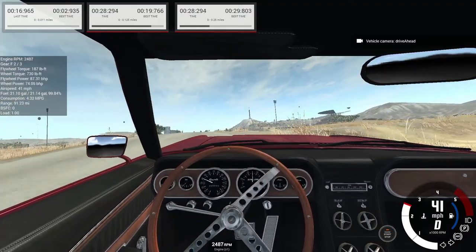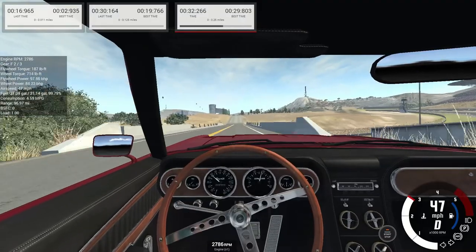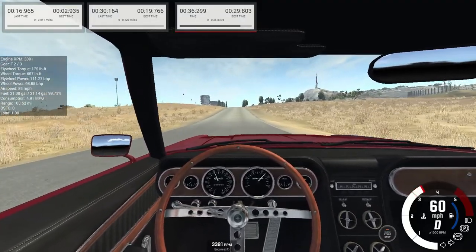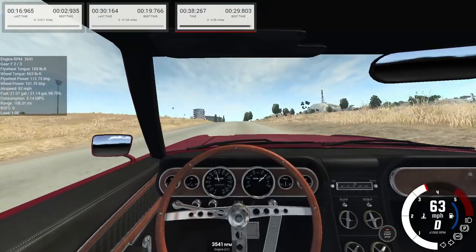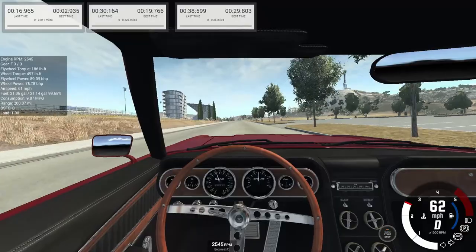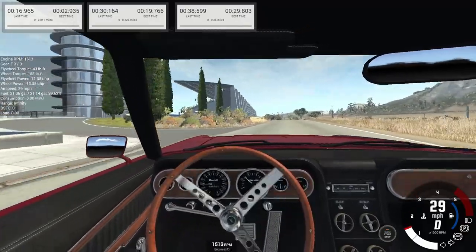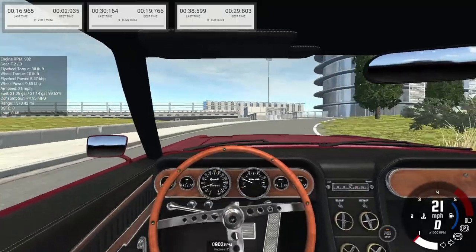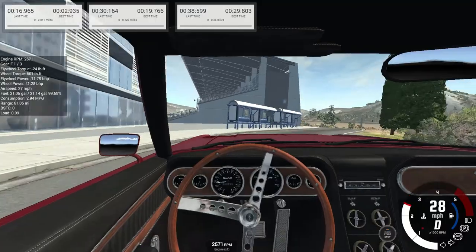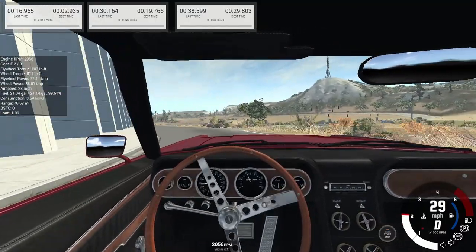Today I'll be showing you how to make a mild 6-second drag car using the Gravel Barstow. Don't know what engine we're going to use yet. Transmission is probably going to be a 2-speed Powerglide with a 1.76 first gear ratio, a 1.0 second gear ratio, and a final drive output of 2 or 2.1.